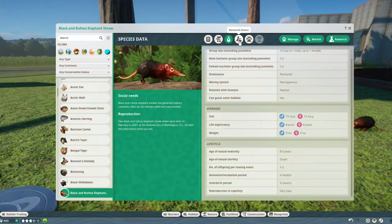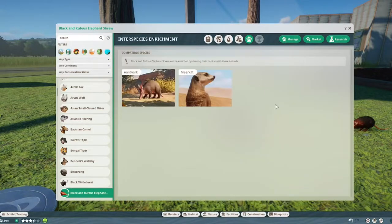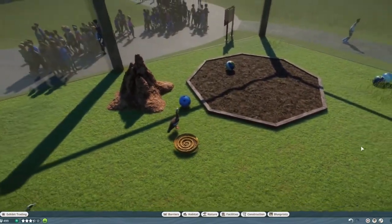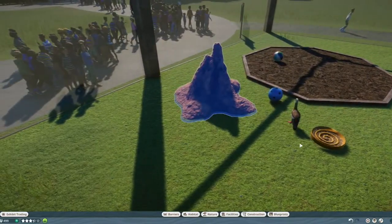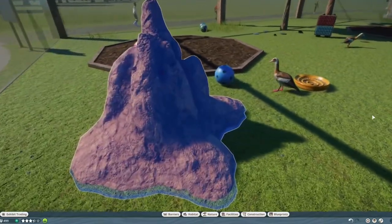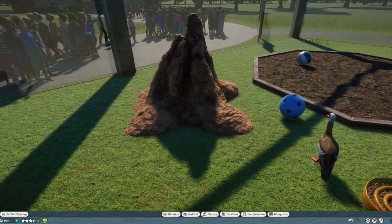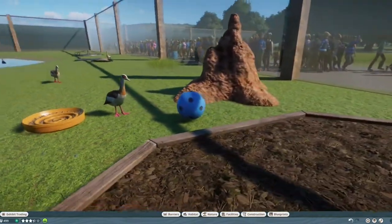Interspecies enrichment is with the aardvark and the meerkat, which actually makes sense when we look at their enrichments. Their food enrichment is one I think the meerkat also uses — I'm just not sure honestly, it's been a long time since I built for the meerkats.